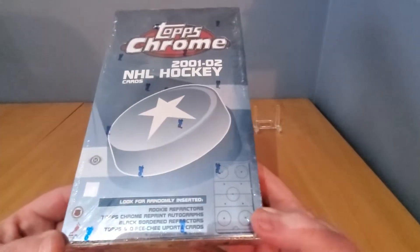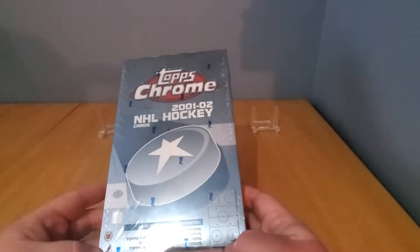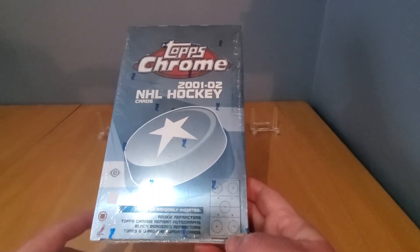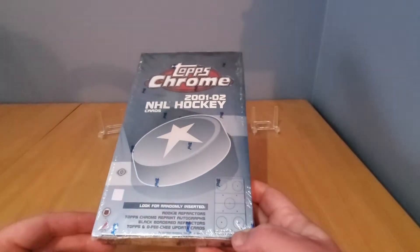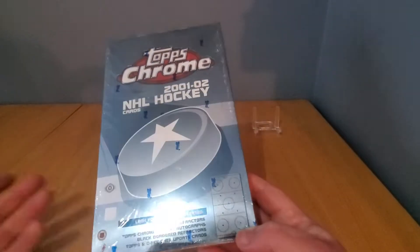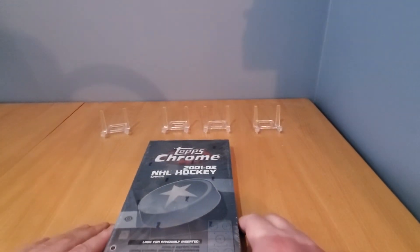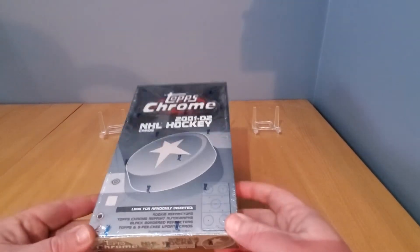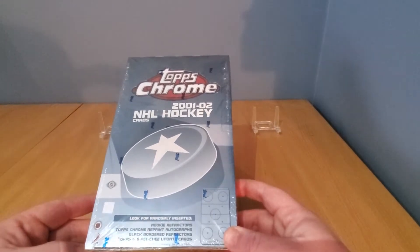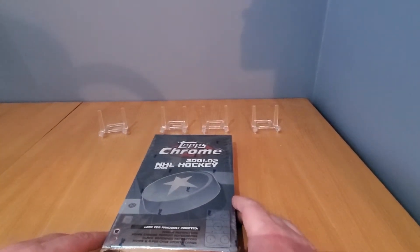It's a pretty cool product. You can find some rookie refractors, Topps Chrome reprint autographs, black refractors out of 50, Topps and O-Pee-Chee update cards, retro inserts. You can get some autographs — decent names like Larry Robinson, a few others on the list for autographs.